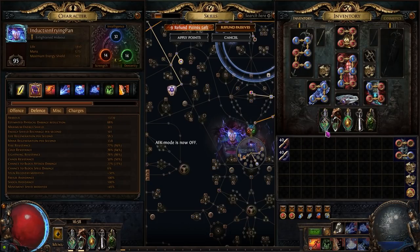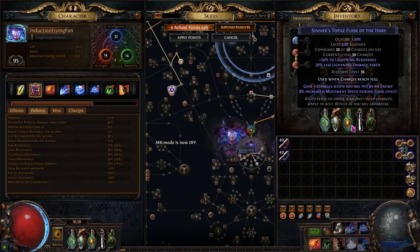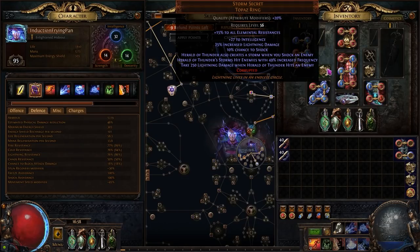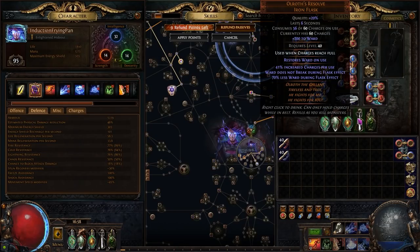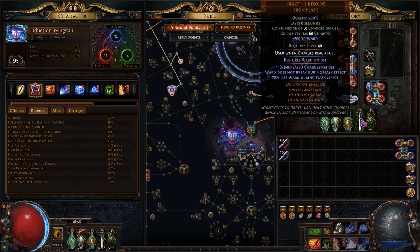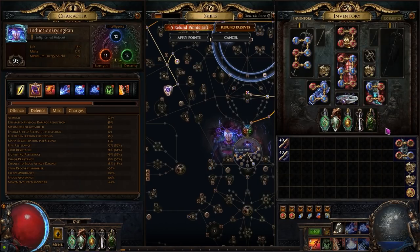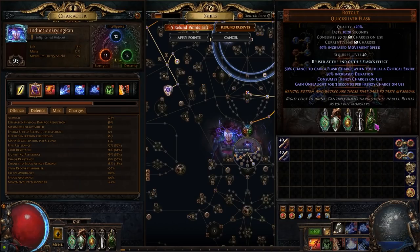You want a Granite Flask and a Jade Flask because they give the most armor to this build through Iron Reflex. Your Jade Flask needs to have bleed immunity. You want a Topaz Flask with increased move speed and the 'use when charge reaches 4' enchant so it is automated to be on most of the time — its main purpose is to reduce lightning damage taken so we take less damage from our Storm Secret rings. The Auroch Resolve gives 60 flat ward that won't disappear while the flask is active, effectively a 60 flat damage reduction to any incoming hits including self-damage from Storm Secrets. Finally, use a Rumi's or Quicksilver Flask with a 10 second base duration, extended by consuming frenzy charges, and give it the 'reuse at end of flask effect' enchant so it can always be on.